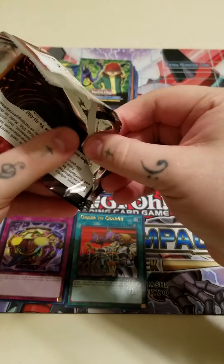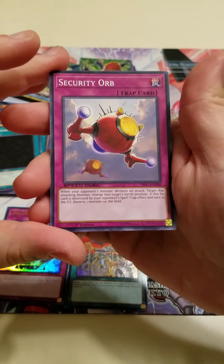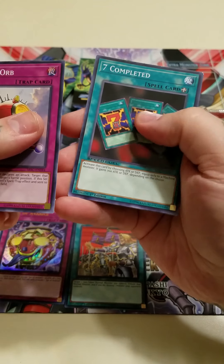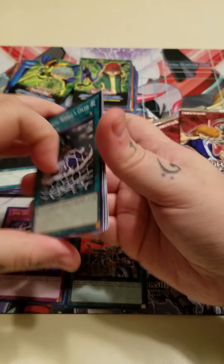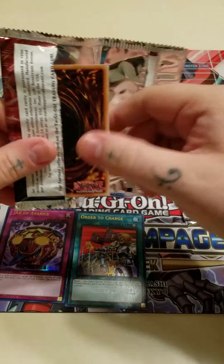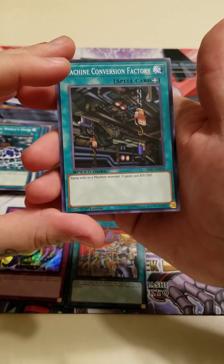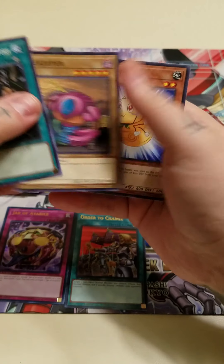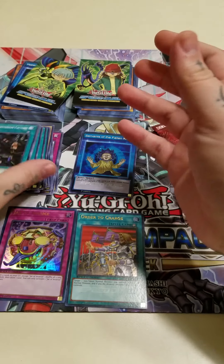Two more packs for this blister pack. Security Orb — definitely a nice card for the Speed Duel format. Seven Completed, Major Upset, and another Fortress Whale's Oath. Last pack of this blister: Machine Conversion Factory, Gatekeeper, Danypond, and no Command Knight. No foil out of that blister pack — I guess I was wrong about the foil rate.